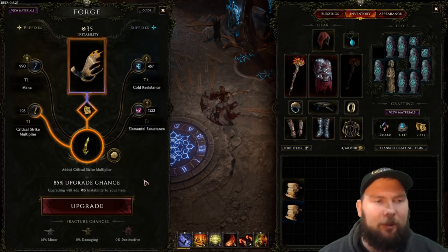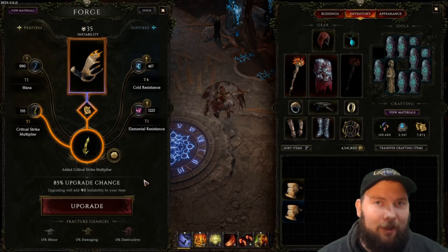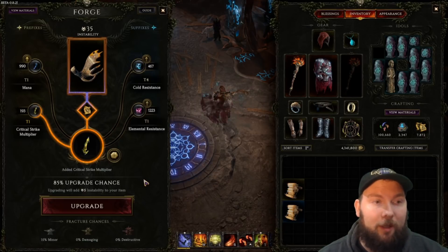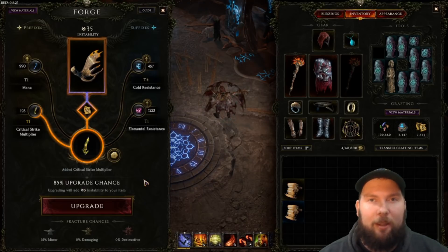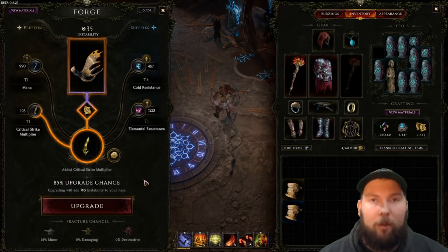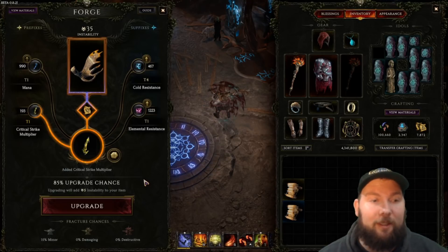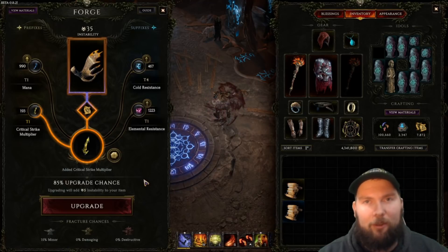A lot of people ask how they know which affixes to put on their gear. I can't really answer that because I don't know what build you're doing or what item slot you have — there's not generally one affix that's better than the rest. It really depends on what you actually need. Just because I have cold resistance on my relic doesn't mean you should, because you might already have capped resistance from a skill. Questions like that are determined by what build you're running, not the piece of gear itself.